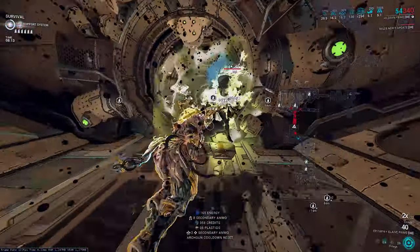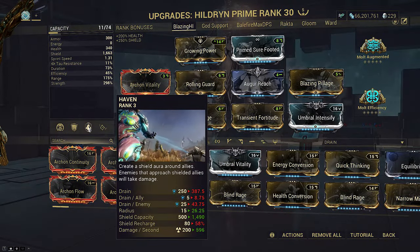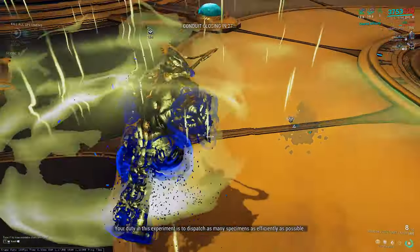Since you're spamming Pillage to DPS, you naturally always have shields available or shields about to return to you. Remember Haven must be active for Blazing Pillage to apply burns. Rolling Guard for iframes, and that's it for build one.